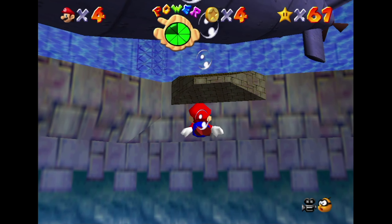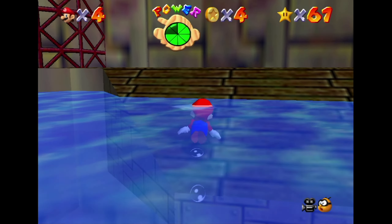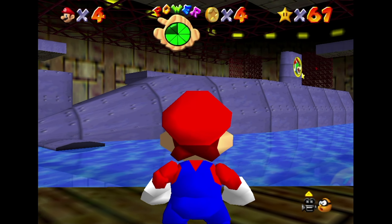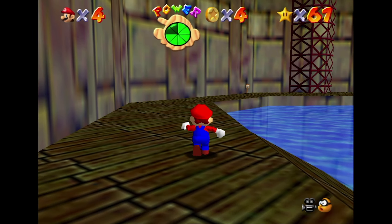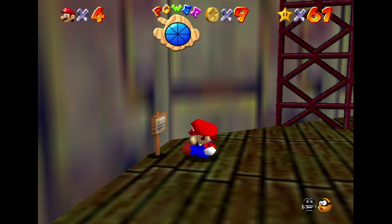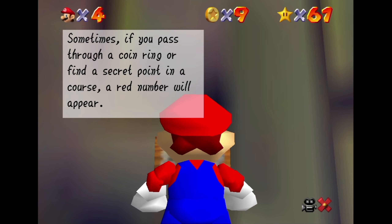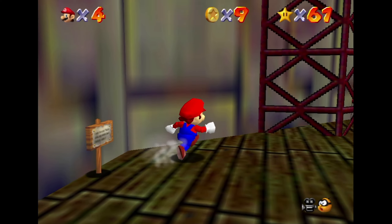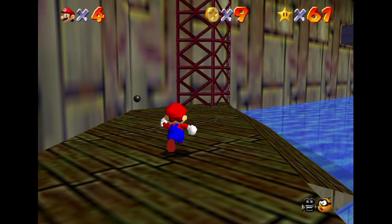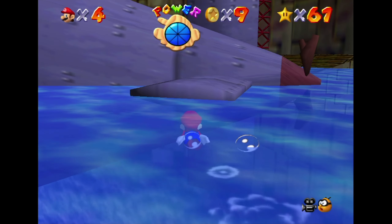Oh here it is, Bowser's sub! So maybe we could board it - we maybe need to go in the top. Usually subs have a hatch on the top, right? Oh look at that, Bowser's sub. This sign says 'Sometimes if you pass through a coin ring or find a secret point in a course, a red number will appear. If you trigger five red numbers, a secret star will show up.' Oh, that's gonna be fire!